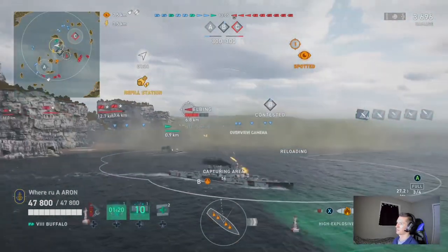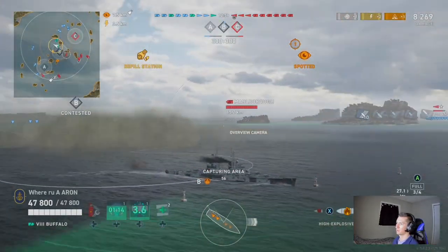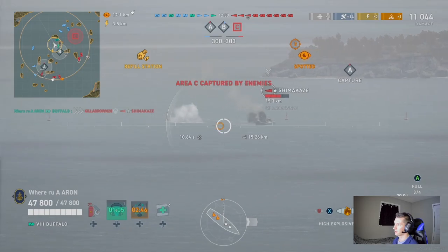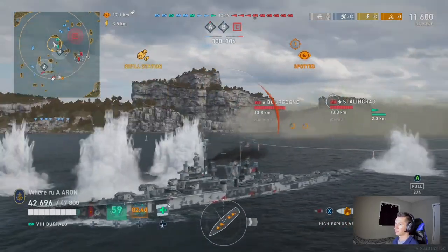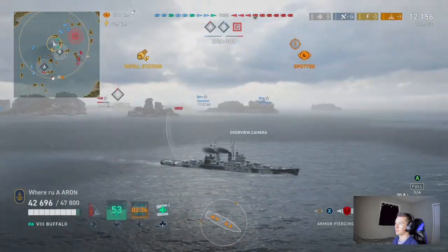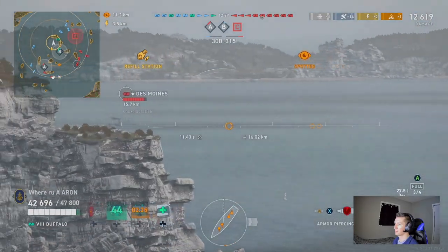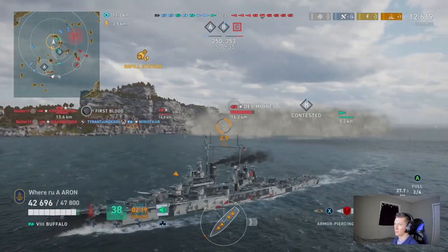We catch this Elbing off guard. He should have been aware of our division, however. Unfortunately, I am inside my smoke firing penalty, so I'm going to kite out. Because of our proximity to this island, we cannot get shot from the right. We can get shot from the left, but if you notice our target indicator and our position, we turn pretty hard out — continuing that turn as we take a few salvos from the Pomeran. The Pomeran only has 15-inch guns, so he was not going to do much to our angled 27 millimeters of the Buffalo.